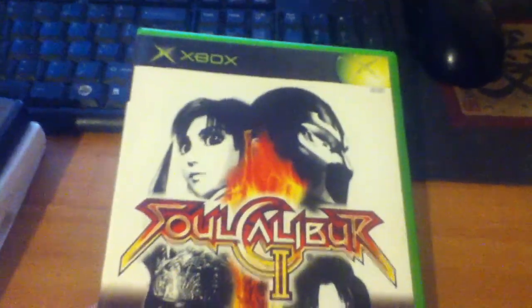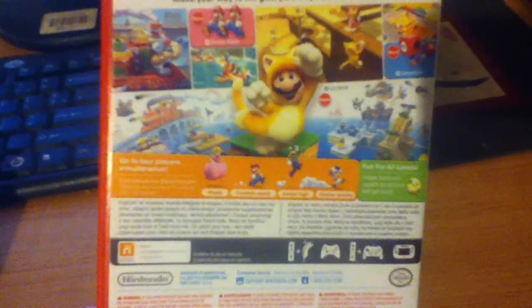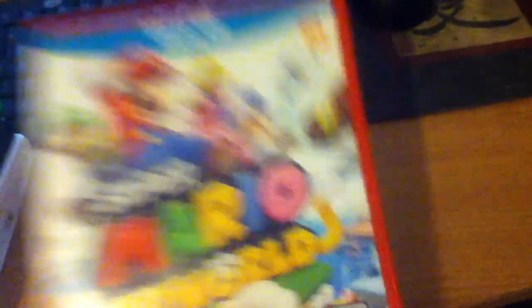Next up that I picked up from Goodwill was the Xbox version of Soul Calibur 2 with Spawn. Nothing like Spawn to let you know you're alive. Pretty good game, complete, $3. And the last game I got was from my parents for Christmas. A lot of people call it Kitty Kitty Meow Meow — it's Super Mario 3D World on Wii U. Great game, guys. If you ever get the chance to get this game, it is amazingly fun. Wii U is an amazing console — I strongly recommend you guys get a Wii U if you have the chance.